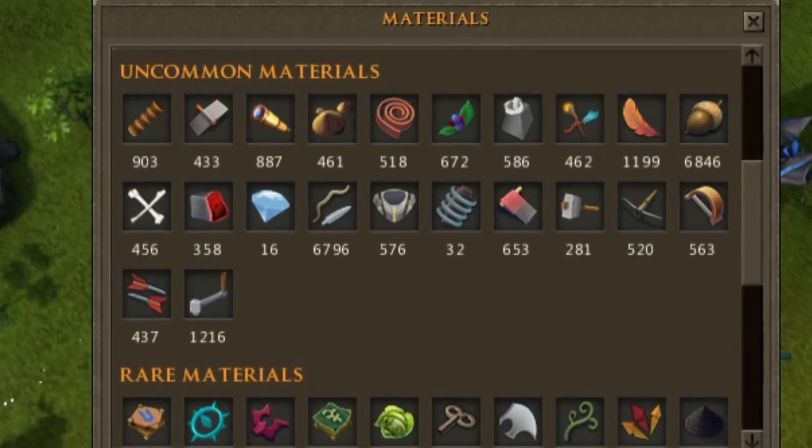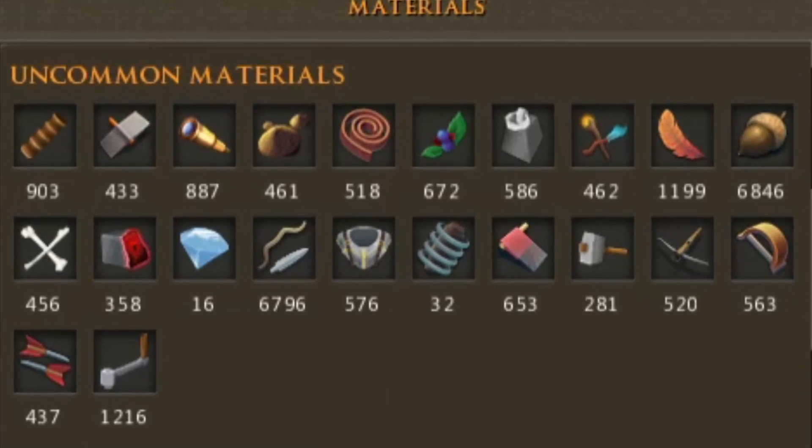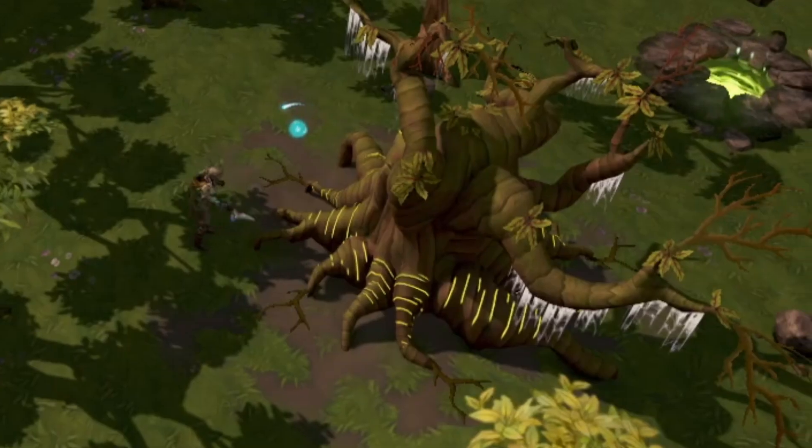Next I went to make some more slayer rings, and about an hour and a half later we had 1800 to throw into the disassembler to make more siphons later on. Soon I'll also need to make some augmenters with all the enhancing components I'm stacking up.